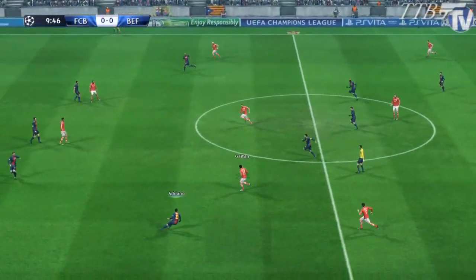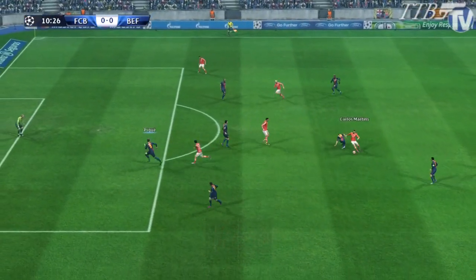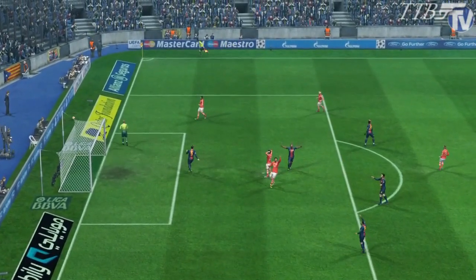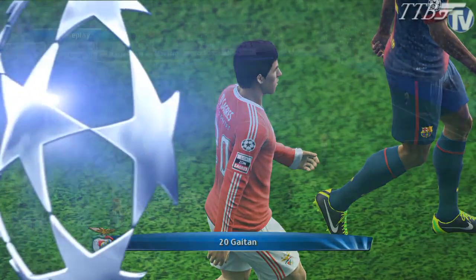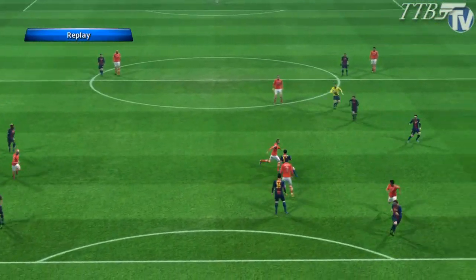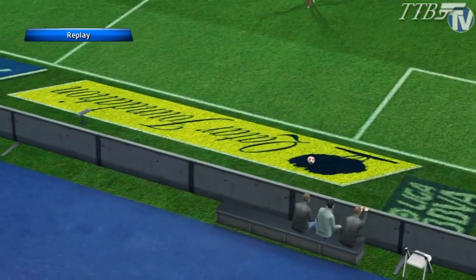10 minutes played now, Benfica coming forward — Gattin to Martins, skips round the challenge, lovely ball back to Gattin, and he just got it all wrong. He knows it was a chance — you don't get many against Barcelona. That was a real one: Martins did well, skipped round one challenge, laid the ball through, but Gattin couldn't score.